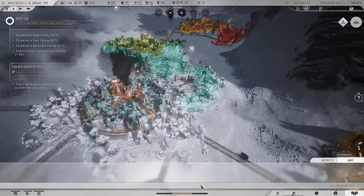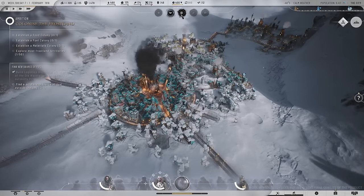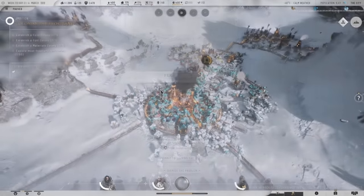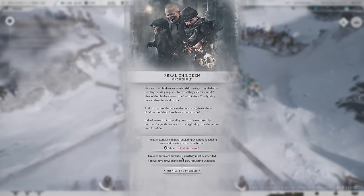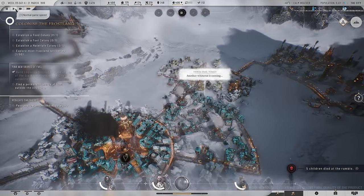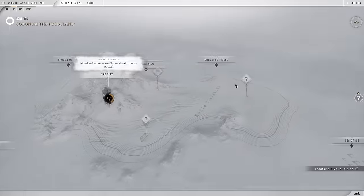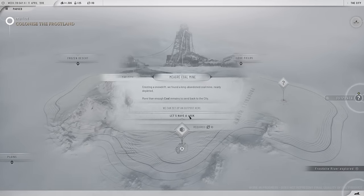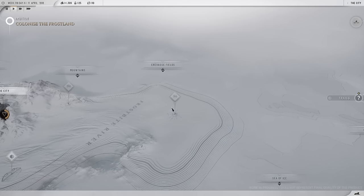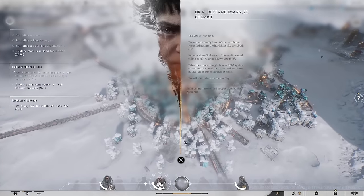We do need a bit more housing. We need more materials — in Frostpunk you need more of everything at all times. We are going to do child labor, and a whiteout is coming in 80 weeks. Five children just perished — not ideal. We're going to explore here. There's a meager coal mine — not going to connect a trail just yet, as we want to go out to the flags and follow the arrows to where they'll hopefully take us to the oil.